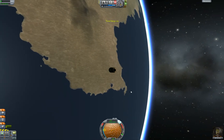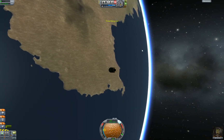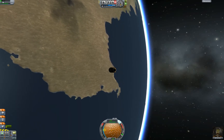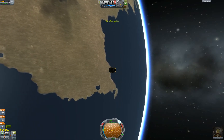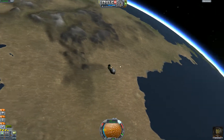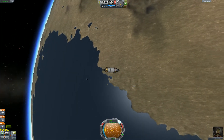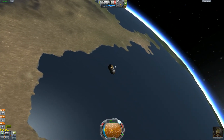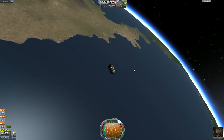The closer you are to a body, the less you can warp. Now we're so close we can't even do non-simulated warp — we have to do physical warp, which is lame. Don't do this with big ships — the sped-up calculations are not as accurate and it will cause your ship to explode or just break apart.